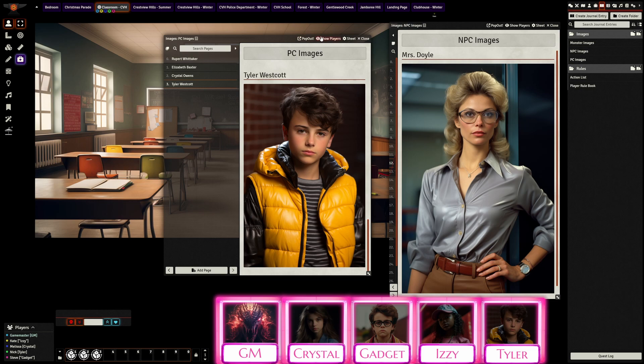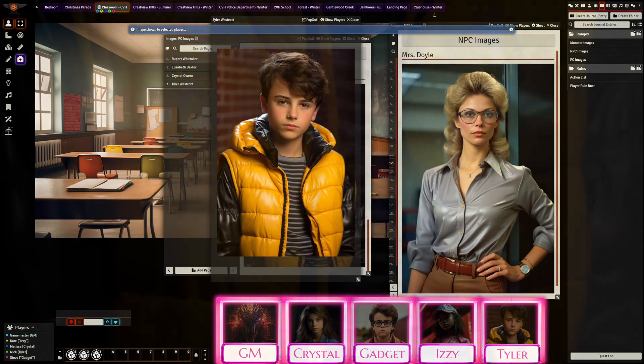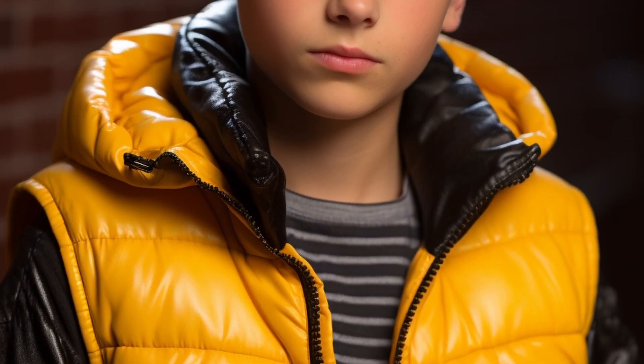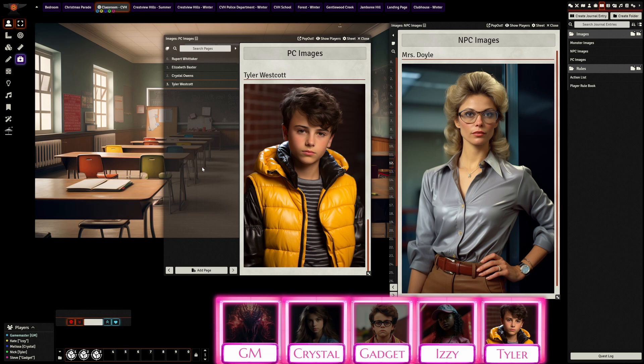And last but certainly not least, we've got Tyler Westcott. Tyler acts a bit tough, but he's got a good heart. Very sporty and athletic — hockey being his game of choice. He really does his best to look out for other kids, especially like Gadget. He definitely has more of an athletic, stocky build than his classmates — sort of like the extra height that Rupert's missing went straight to Tyler.